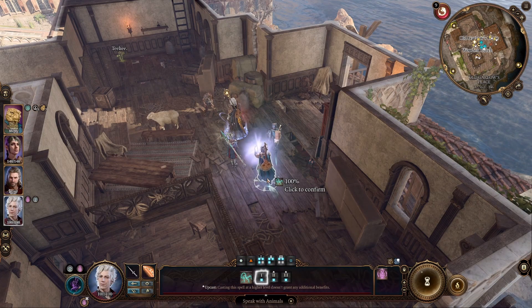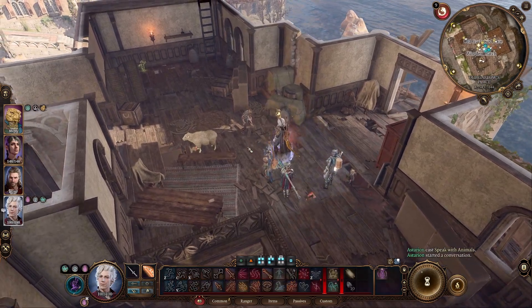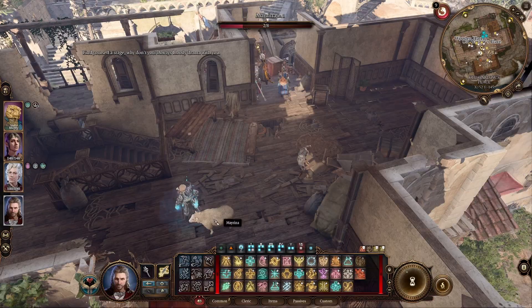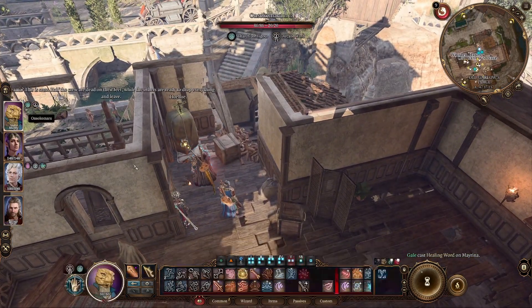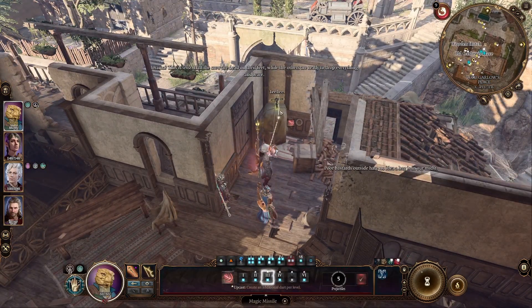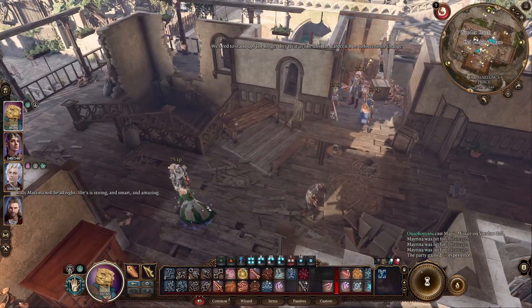Fast forward to Act 3 — we need to first save Myrina from the Hag's spell. For clues, talk to her with a spell or potion of animal speaking. Now you need to destroy the voodoo doll. I opted for magic missiles, as even after a position swap they tend to follow the target. As you damage the doll, Myrina will also take the damage, so you might want to keep someone close to her and heal her up.